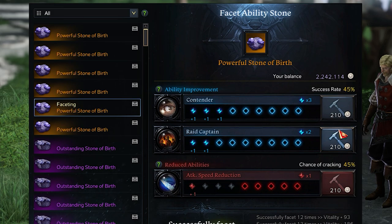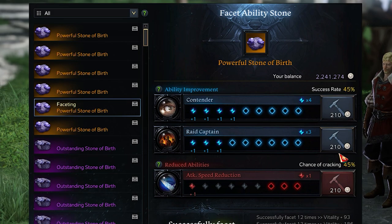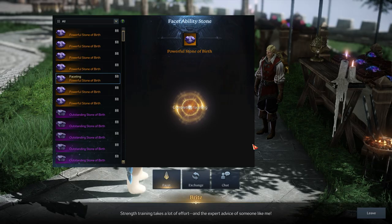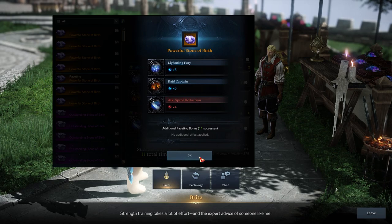If probability is on your side, you'll fill a node in the engraving you picked. If you failed, the node will crack, but your success rate should go back up a notch. It helps to know which of the two engravings you want more. Basically, if the current success rate percentage is high, take a crack at the better engraving. If the success rate is super low, take a crack at the debuff or reduced ability. The idea is that you want to fill as many blue nodes and the least amount of red nodes. Depending on your success, you'll end up with an ability stone with a set amount of nodes added to the two bonus engravings and the one debuff engraving.